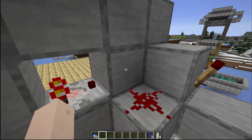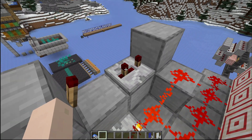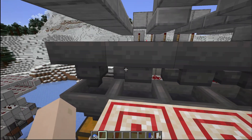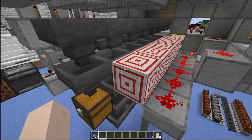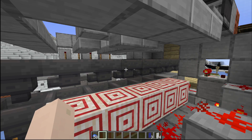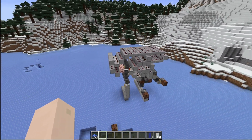As soon as this empties out once you press the button and there's no item in there anymore, the repeater turns off. But the other side with the torch and the repeater has a tiny bit longer delay, so for one or two ticks it's going to allow items to pass through — only when the first letter is above this item sorter, second above the next, third above the one after that, and so on. That's how it does the sorting for the correct letter. Before a letter moves on to the next space, it blocks the entire system again.